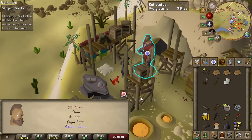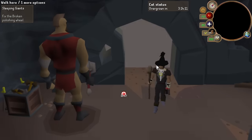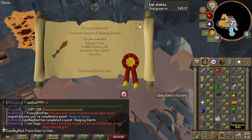Kind of like Gardens of the Rift, you have to do a quest where you basically just do the minigame and it teaches you. Hopefully this finishes the quest and we can do this for real. Hell yeah — also got me to 40 Smithing, so that's cool.